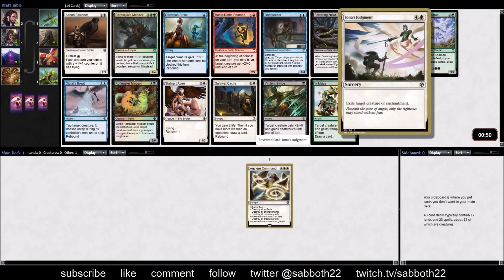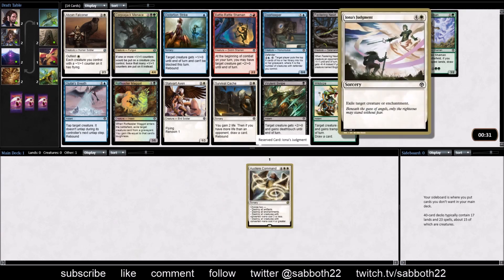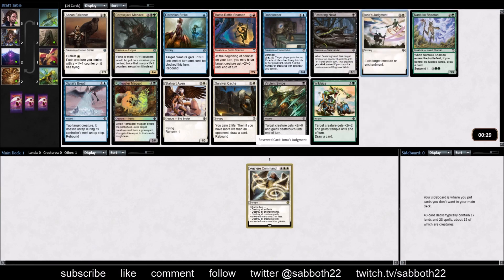I think we go with Iona's Judgment. It's expensive, it's sorcery speed, but it deals with just about everything except for hexproof and shroud monsters. I'll follow up our first pick with that because I really do value this removal.